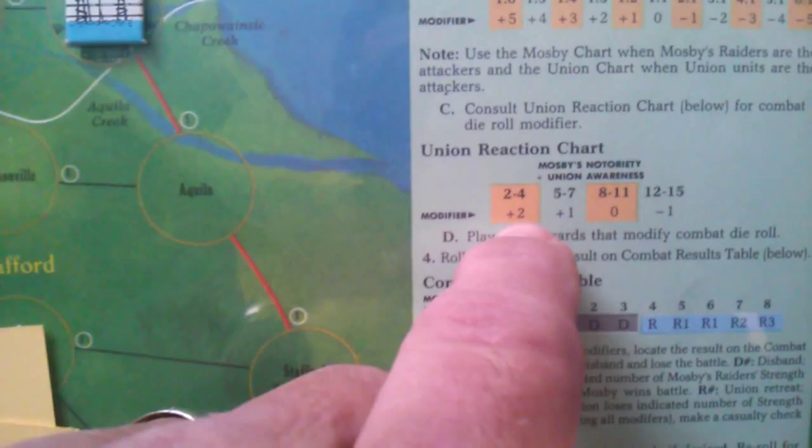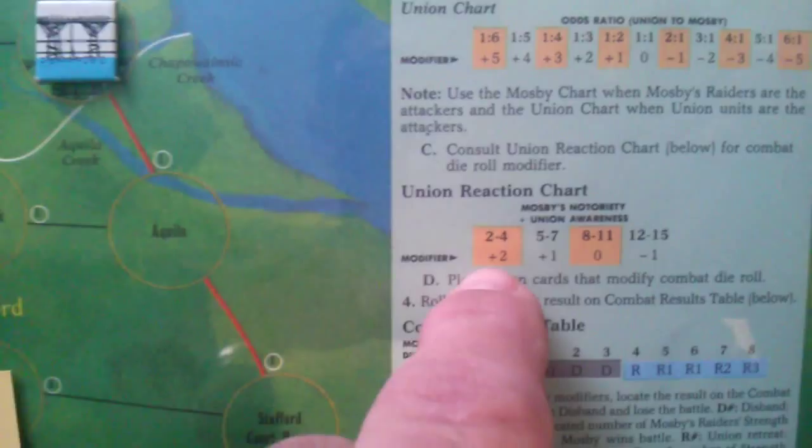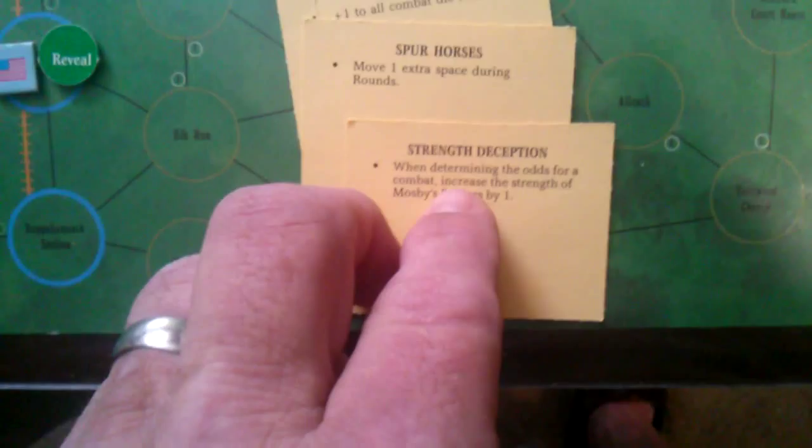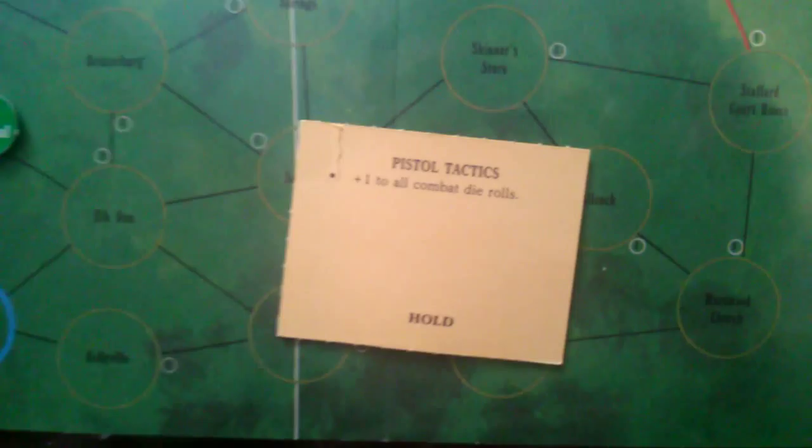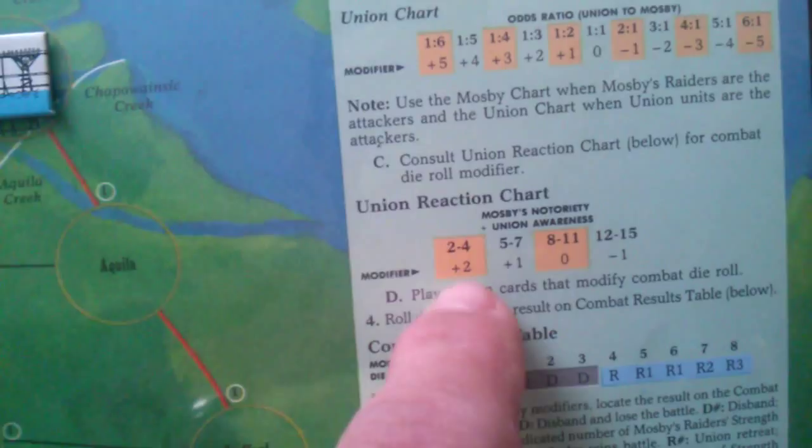We can also play action cards to modify the die roll. We play the Strength Deception card, which increases Mosby's raider strength by one for determining combat odds — so instead of one-to-one, odds become two-to-one, adding another plus one. Then we also have our Pistol Tactics card for plus one to all combat die rolls. That gives us four total to add to the die roll, which is really, really good.